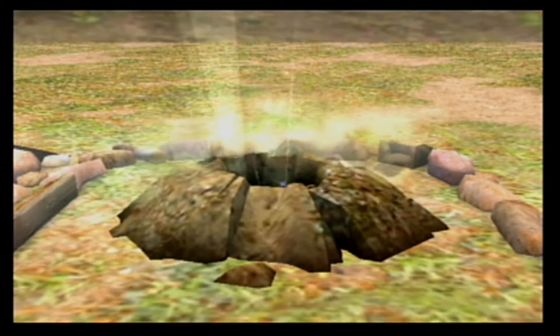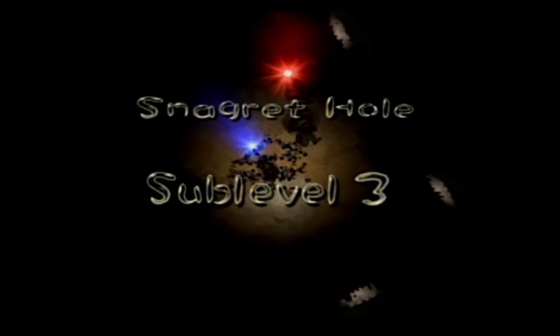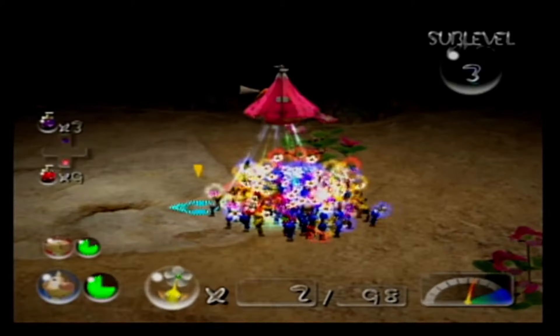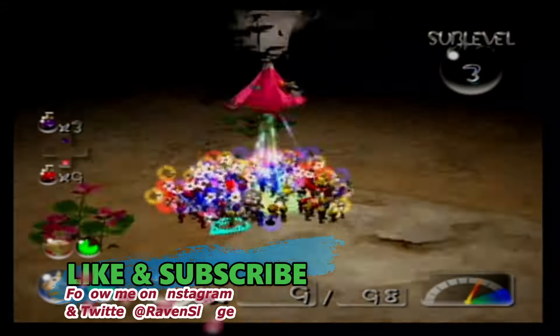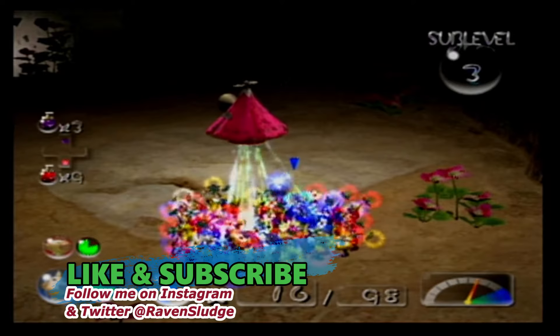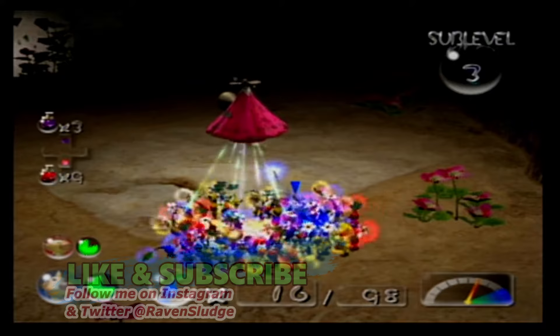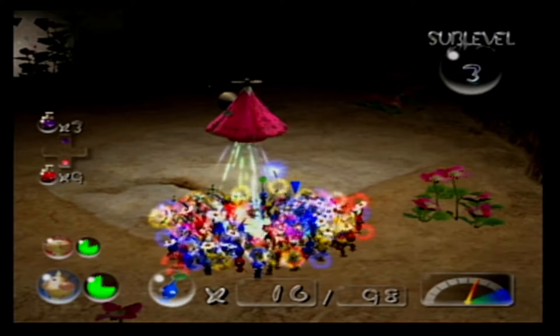Alright, on to level 3. However, I think I'm going to end this part here — it's going to go ahead and save. I'm going to end it here for part 9, and we'll pick up when we come back with level 3 of Snagret Hole, because this looks intimidating. I think I remember this one, but yeah. Anyways, that would be it for this one. If you guys liked what you saw, leave a comment down below, like and subscribe, and I'll see you in the next video for more Pikmin 2. I'm Raven, straight out of Lavender Town — see you next time, bye. Sayonara.